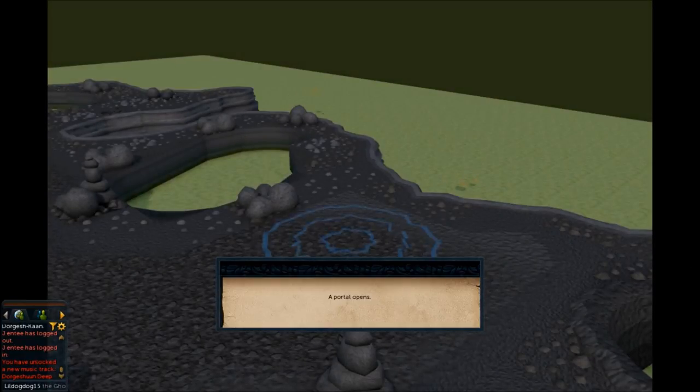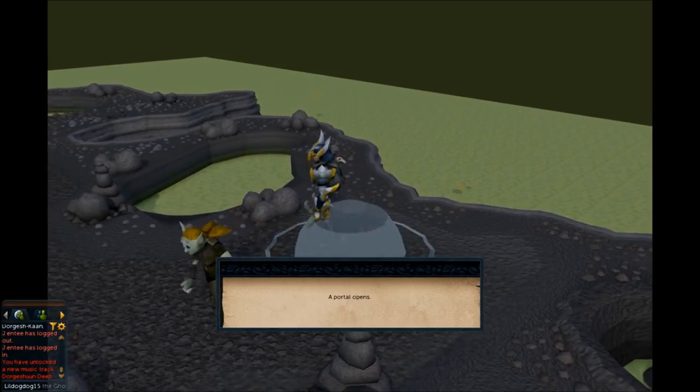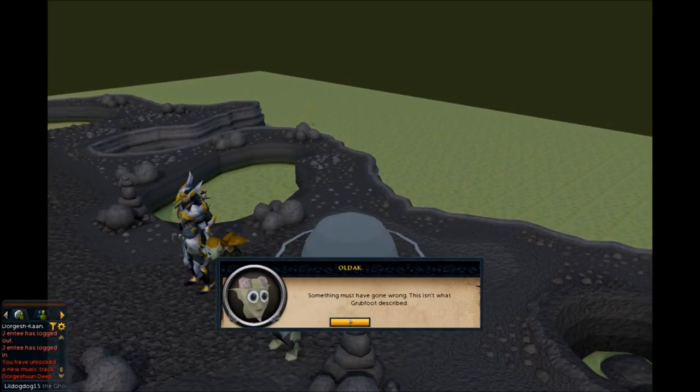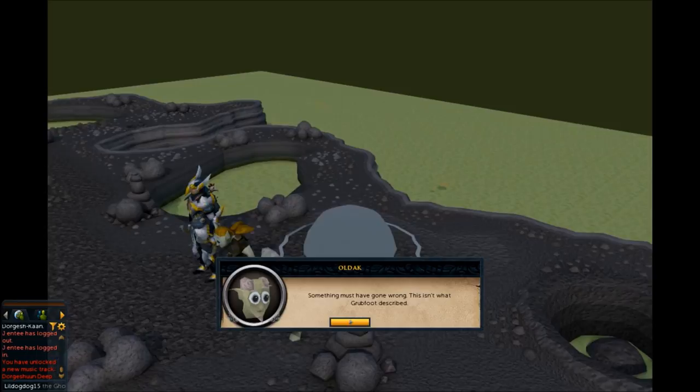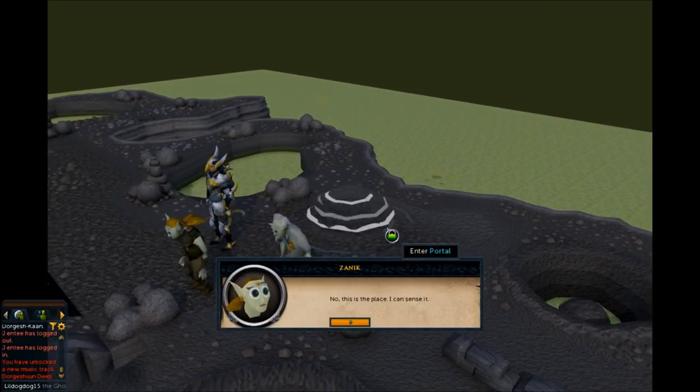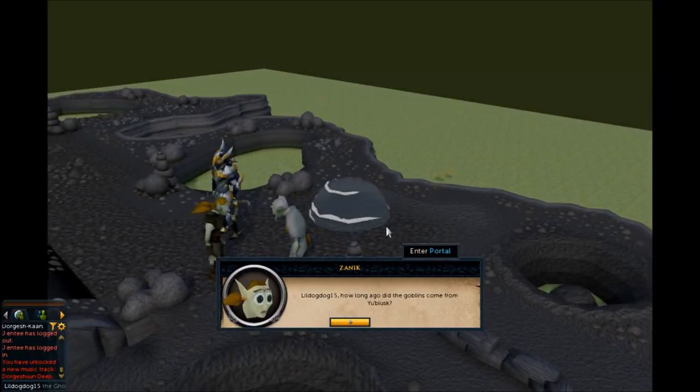You'll arrive and it's pretty much a wasteland. You discuss how it's nothing like Grubfoot described — it looks like it's just been destroyed. Zanuck says this is what the Big High War God will get you — he just destroyed the place. Oldak says the portal's going to break and you don't have much time, so you should look around.